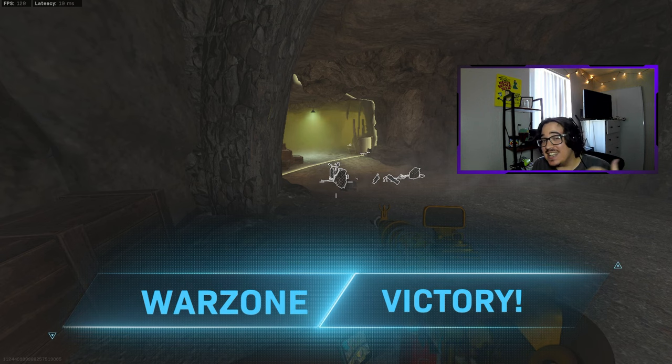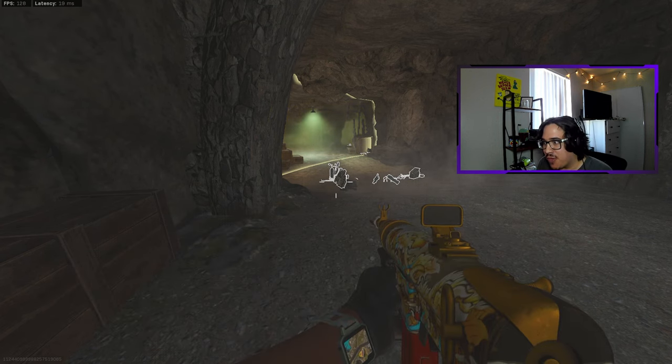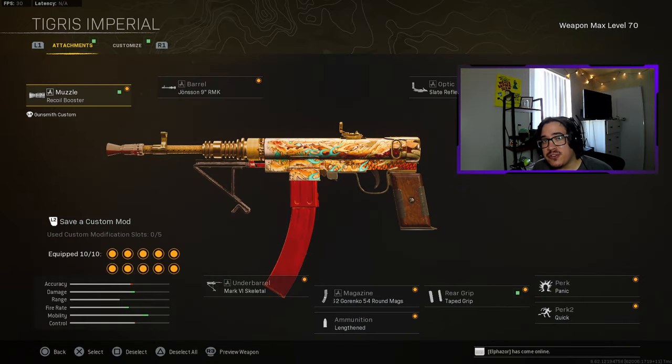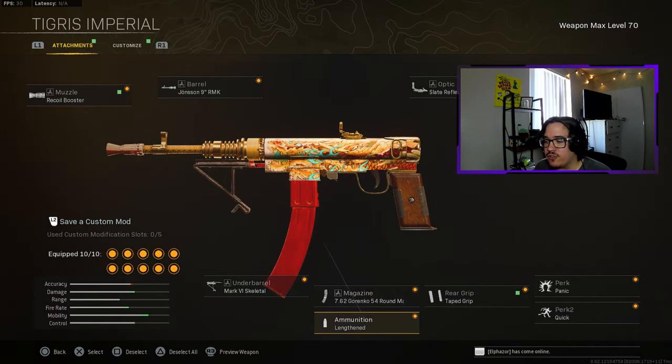19-kill gameplay with the Blixen — finally got a gameplay worth uploading. For the Blixen you want to use the Recoil Booster just so you have that faster time to kill. The under barrel is going to be the Mark 6 Skeletal so you have a lot more speed with the aiming. The magazine is going to be the 54 Round Mag so you have increased torso damage. Ammunition: Lengthened for those medium range gunfights. Taped Grip just so you have more movement and more finesse.